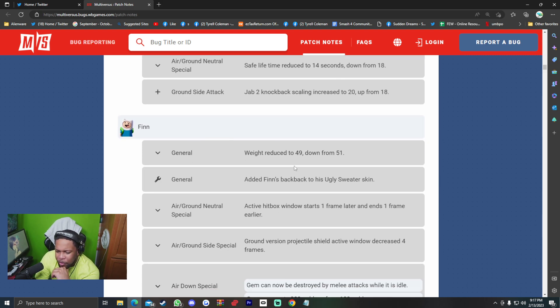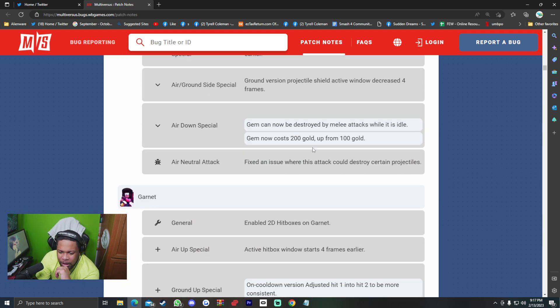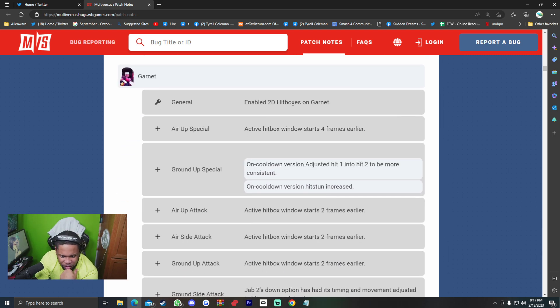Finn — weight reduced to 49 (down from 51). Added Finn's backpack to his ugly sweater skin. Air/ground neutral special active hitbox window starts one frame later and ends one frame earlier. Ground version projectile shield active window decreased four frames. Air/ground side special gem now costs 200 gold and can be destroyed when idle by melee attacks — giving counterplay. Air neutral attack: fixed an issue where this attack could destroy certain projectiles.